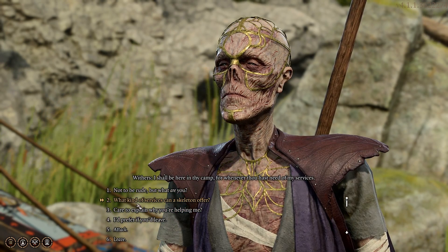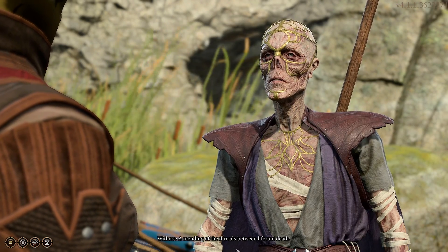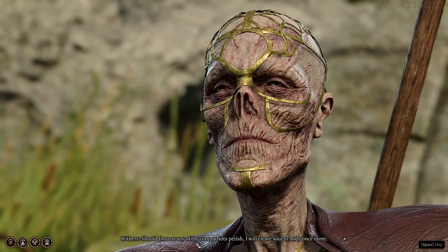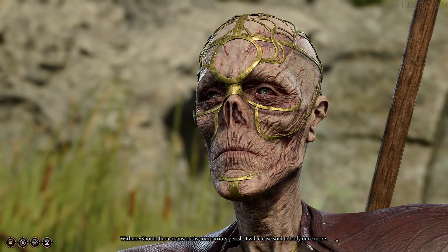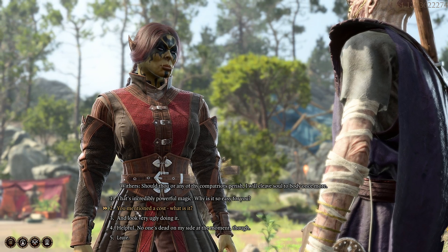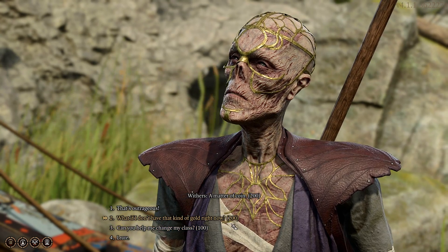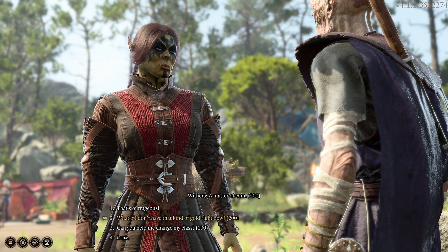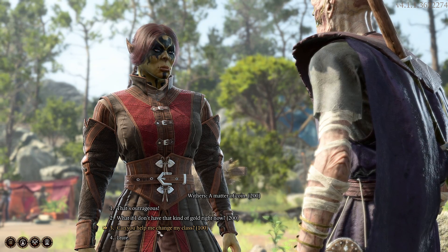Here you can see him at camp. You can ask him: 'What kind of service can a skeleton offer?' He answers about ending the threads between life — meaning he will resurrect your companions if they die. He mentions a cost: you need to pay 200 gold to get your companion resurrected.